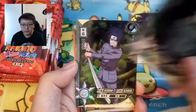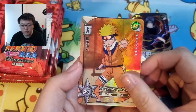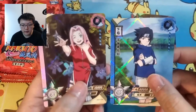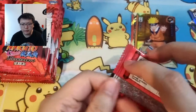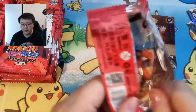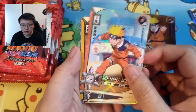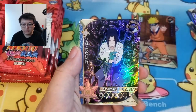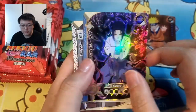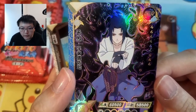Then we've got Shikamaru, SR Naruto, Gate, and Sakura. They do reprint these R cards quite a lot — I've noticed that. And we've got Naruto, Mari, and then Sasuke SSR — very dark looking, very evil.